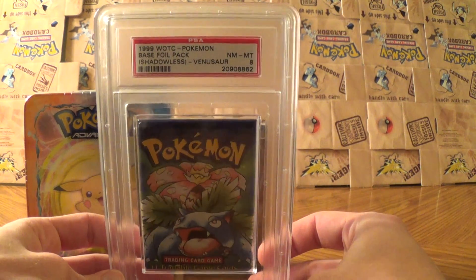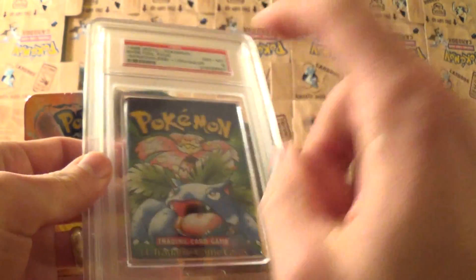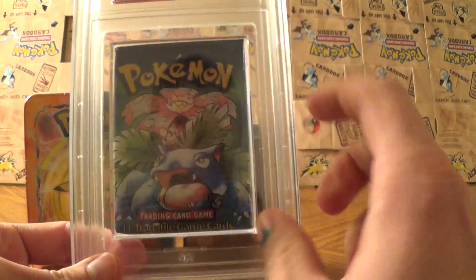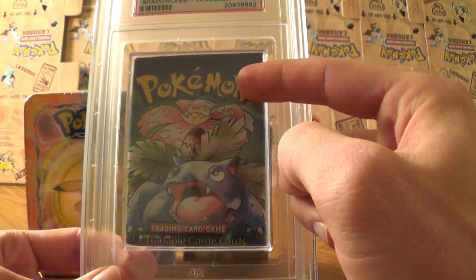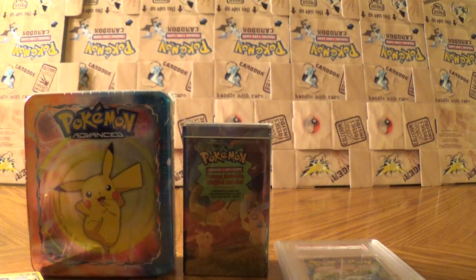For first place in this giveaway we have a PSA 8 shadowless booster pack. It's been encased — hard plastic on the outside to protect it — and it's an original shadowless booster pack, which you can tell because it has 'Trading Card Game' logo at the bottom instead of the top, and it says 'tradable game cards' instead of 'trading game cards.'